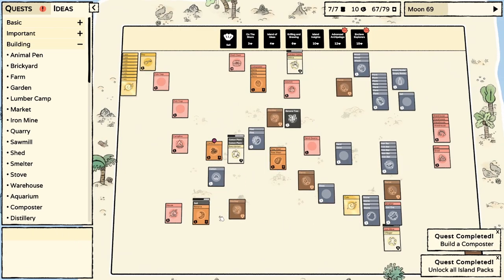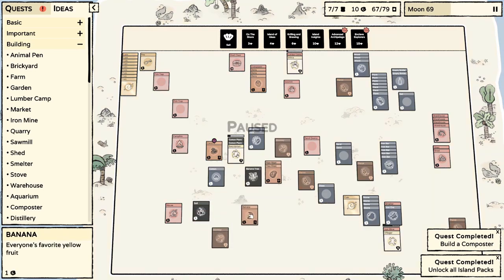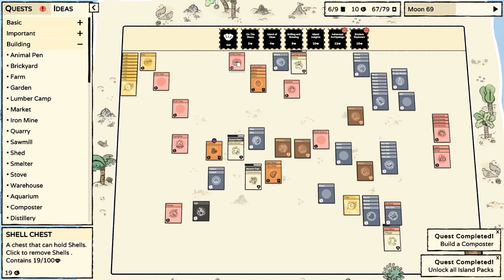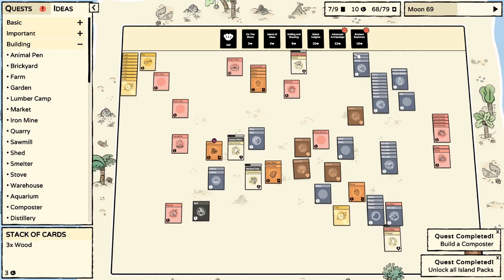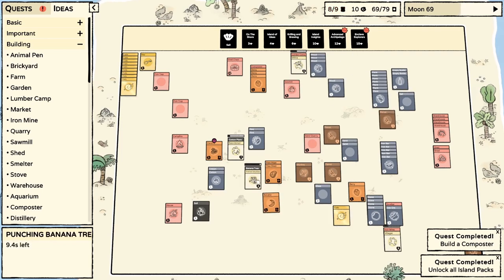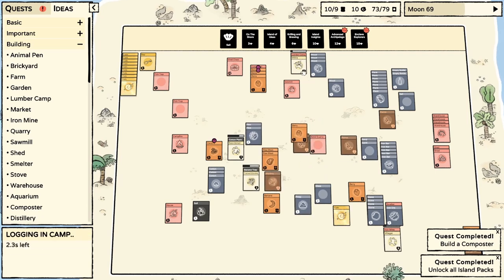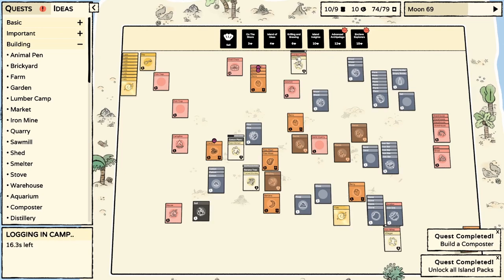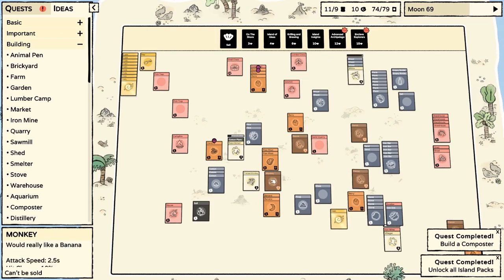I know we can use poop to grow things — I guess I could have done that a long time ago, but not too worried about it. I'm actually going to give this banana to a monkey so we can get him to make more bananas. We have enough for another plank, so I should get someone on that. Let's get him to make a plank.